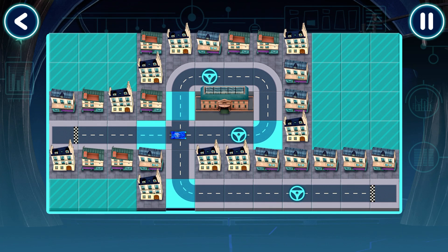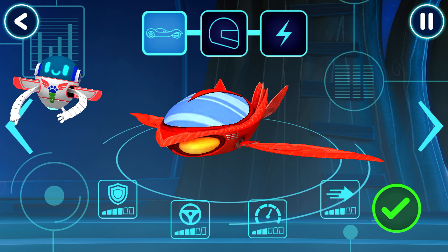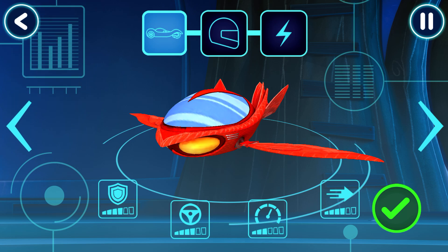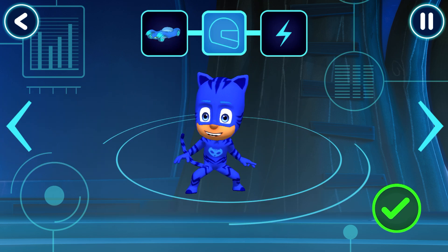Here we go. Great, your track works. Before we can try out our track, we need to choose a vehicle. Swipe to see more. Awesome, pick a driver.